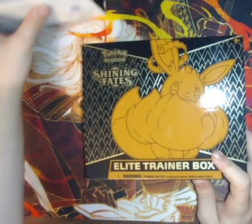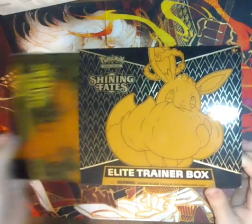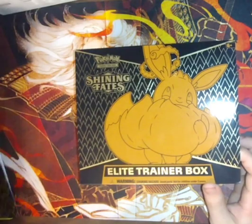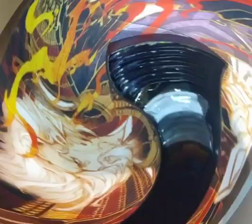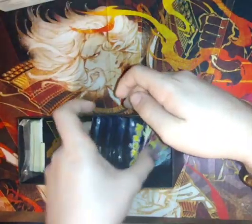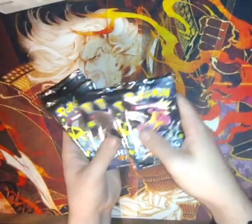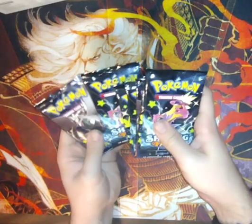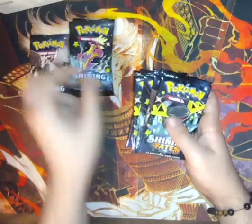We're going to start with our Shining Fates box. I'm not too sure what I want from Shining Fates at the moment — like, I know there can be a lot of good stuff from it. We've got our Eevee VMax promo right here. We're gonna grab our packs out — one, two, three, four, five, six, seven, eight, nine, ten — and we're gonna separate them by the Pokémon on the front.